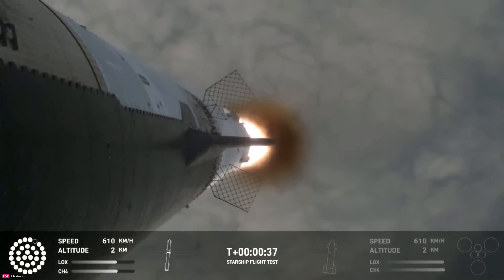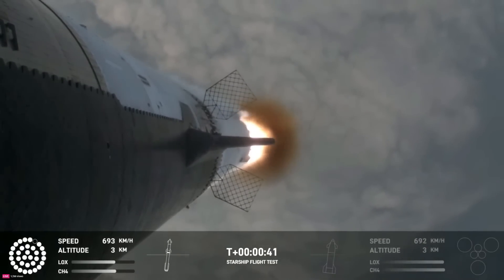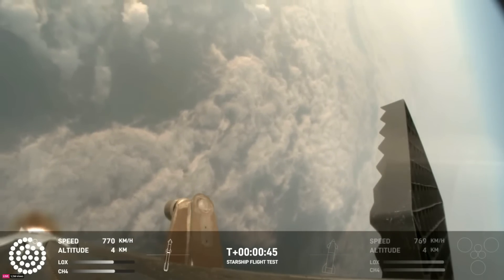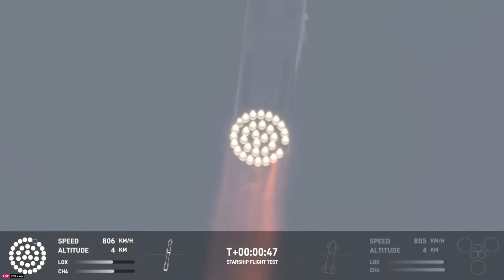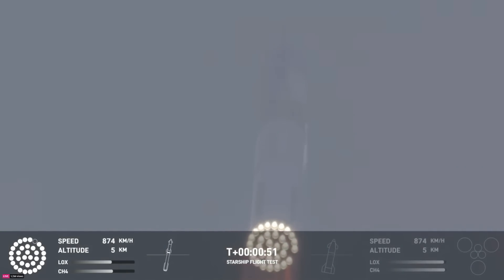The rumbles are still building here in the Raptor's Nest. We're seeing 32 out of 33 engines lit on the Super Heavy right now. Coming up shortly is going to be Max-Q, that maximum aerodynamic pressure as we go uphill on the vehicle.